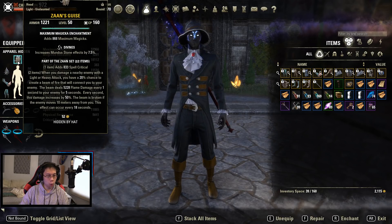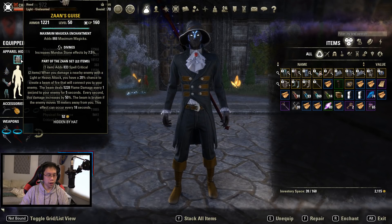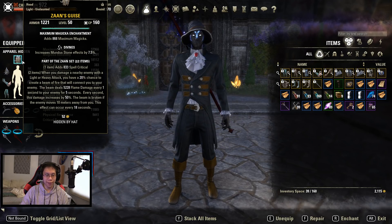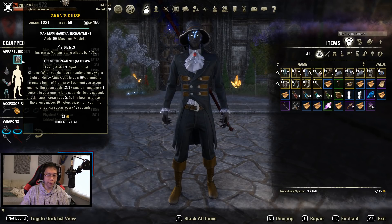I'll do some recommendations if you don't have various gear. One thing I've been playing with is the Zahn shoulder and helm piece — you get this from the Scalecaller Peak dungeon, the new one. This set is very strong for single target damage.